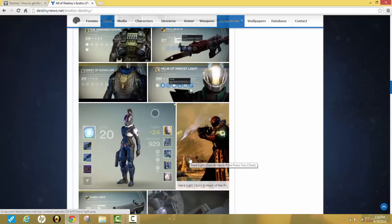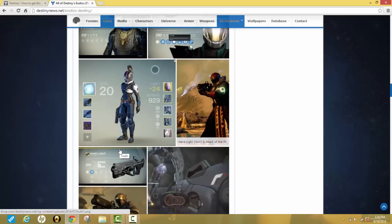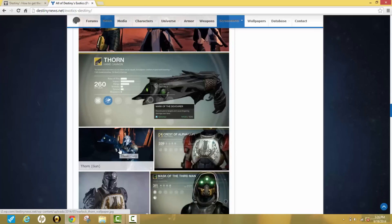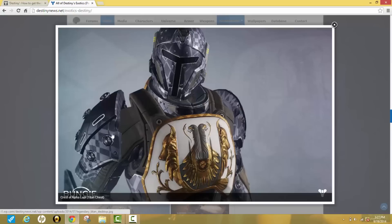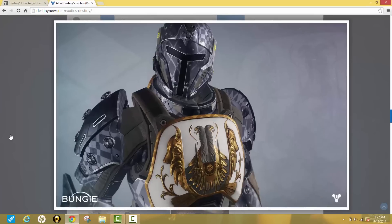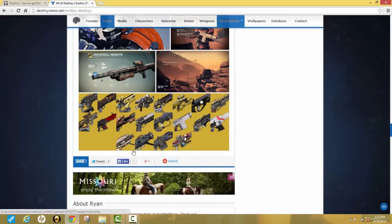I'm going to keep scrolling so you guys can see more. Like I said, I'll put a link to this site in the description so you can check it out yourself. It has the name of each item — like the Crest of Alpha Lupi — and you can see all the details there.